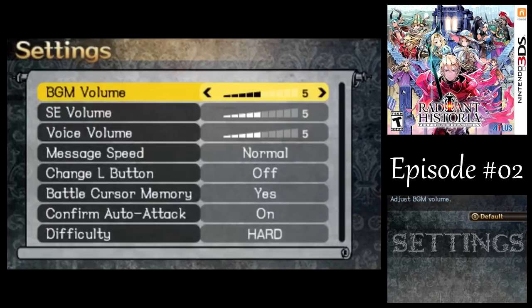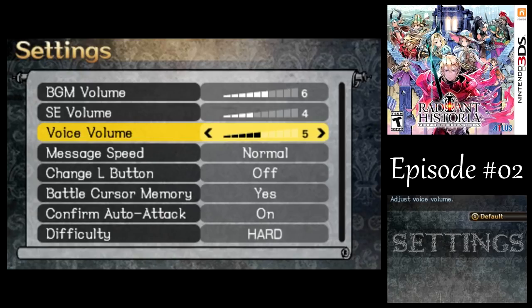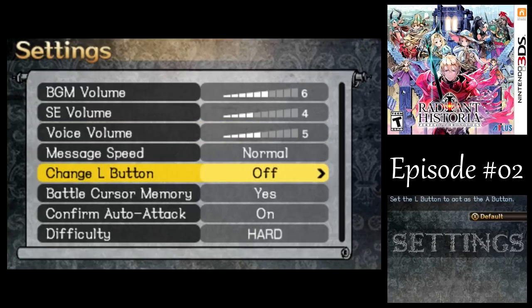Before going on our first mission here, I'm going to adjust the sound a little bit. I think this balance works a bit better there. One thing you could do is, if you really don't like the voice acting, you could just turn off the voice volume so you don't have to deal with that. But I'm going to leave it on because I've already done an LP without the voice acting.